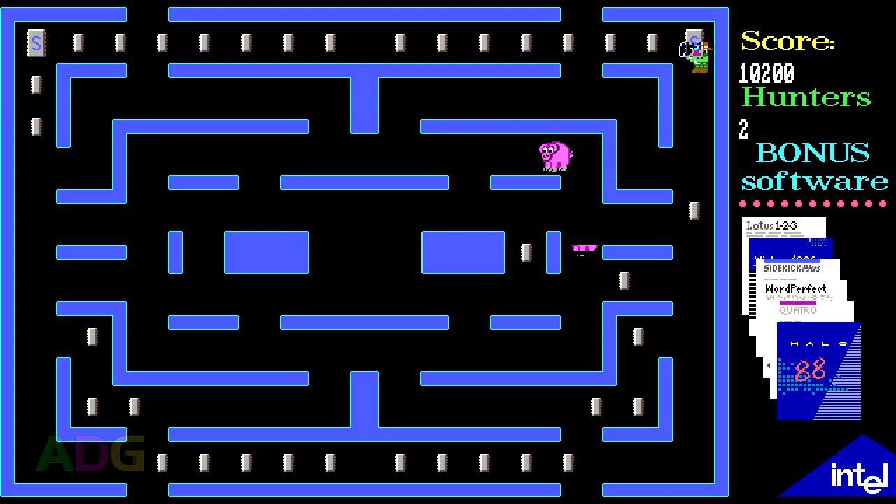Once you get away from that first hog, you're going to notice pretty quickly that the AI is dumb. The way the AI seems to work is to just randomly change direction anytime it reaches an intersection, which in turn causes them to mostly just end up stuck in the middle of the arena given the way it happens to be laid out, though they can and will get loose into the rest of the arena if you let them.